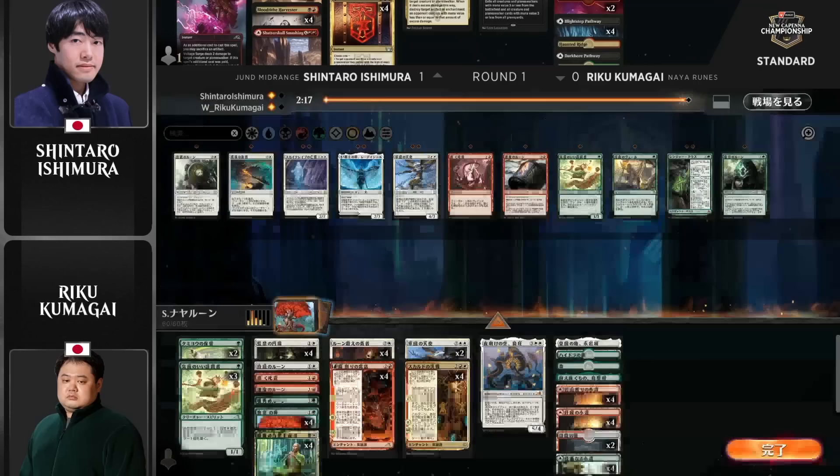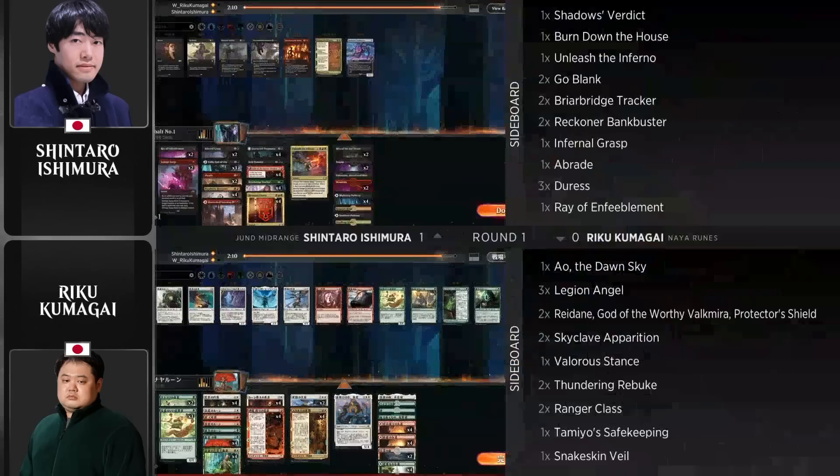You're in a position where your removal spells are just not going to be able to fight through the Safekeepings. The best answer you likely have is multiple charms. I don't even see a Meathook Massacre here — it looks like it was in his sideboard, so that was not a card he could have found. Well, we're in game two now, so maybe he had it. Now we're in game three.